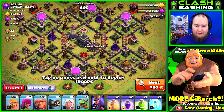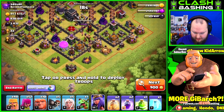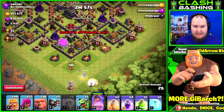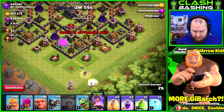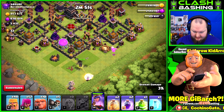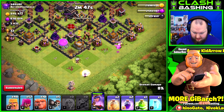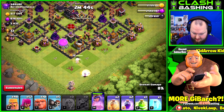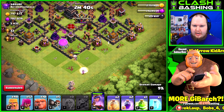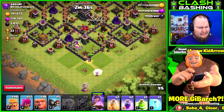Alright, this is a Town Hall 9 with a ton of loot. We don't have our king and we don't have clan castle troops, but I don't think that's the end of the world. I'm gonna try to push my queen to the left — it's gonna be kind of dicey getting her over there with more splash that way. Baby dragon's down, these storages are really full so we got a lot of work to do.